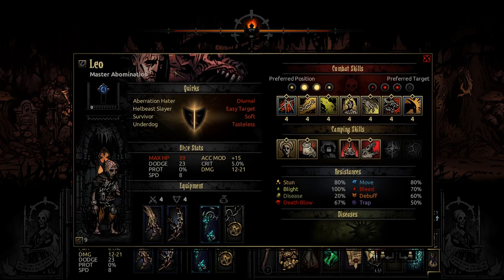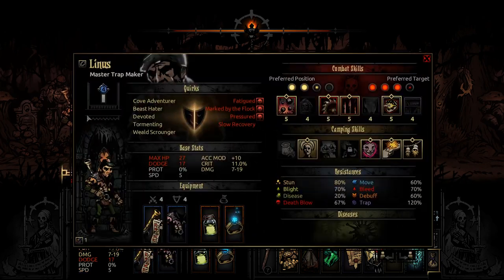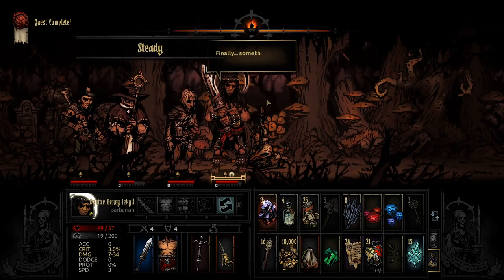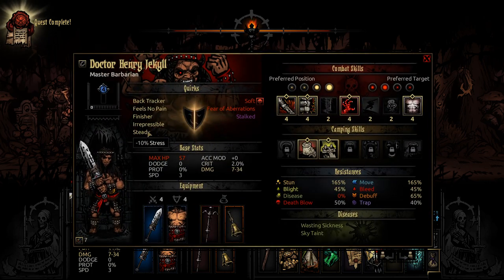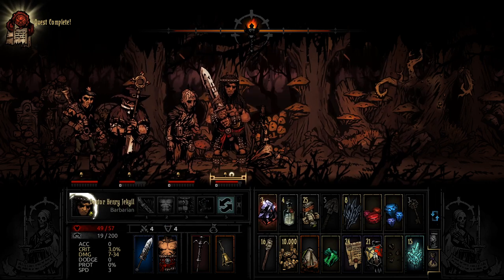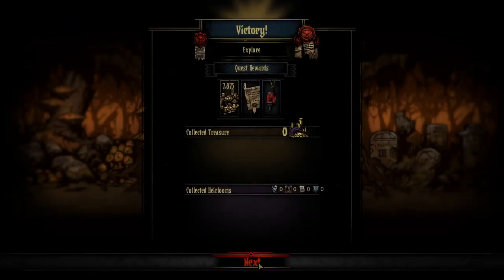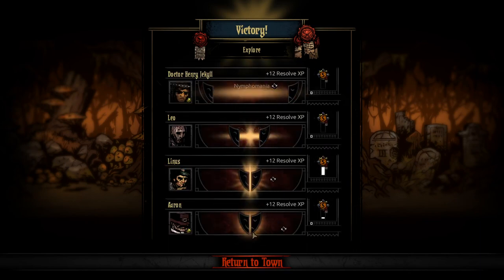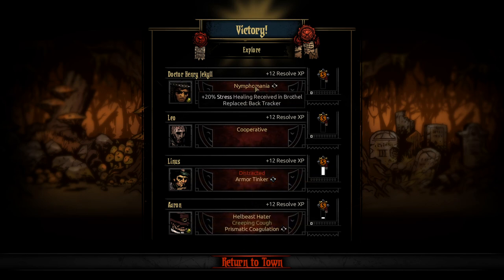Henry gets 'Steady' — minus 10 stress. Yes! Cool. We'll end off that quest there. Did pretty well — got a lot of gold. Happy to see it. 27,000 gold and we got everyone to level 5 — very nice indeed. Minus 10 scouting chance isn't great. Beast here — that's decent. You got the creeping cough — that's not a problem. Got some okay stuff there. Carnage calls.